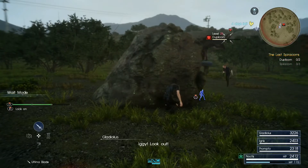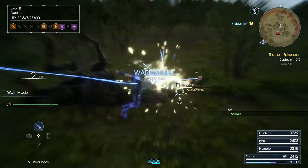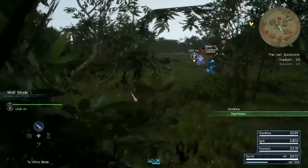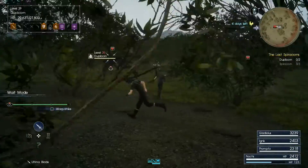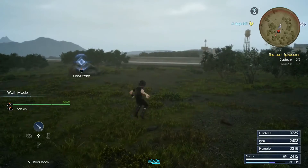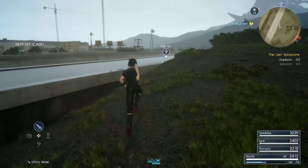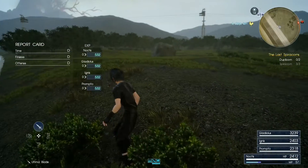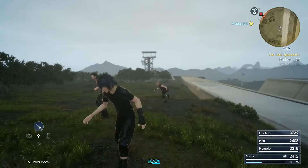Sometimes it will say 'break' which is a little confusing, but it doesn't actually break the horn right away. You can tell the horn is gone because you can no longer lock onto it — that's how you know whether you got it or not. If you didn't get the drop, run out of the red area and then reload your save. You can't load your save while you're in the red, so get out first, then reload and try again.